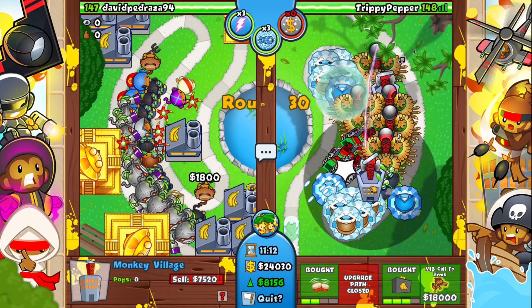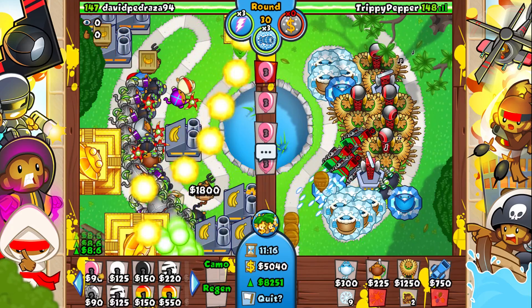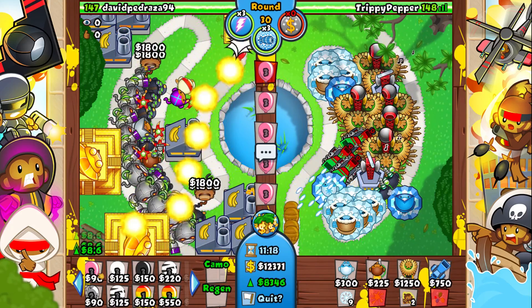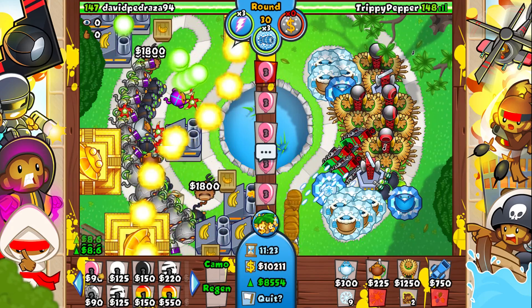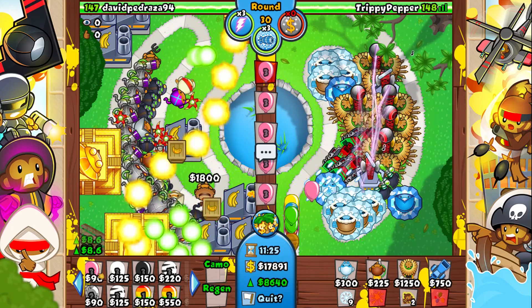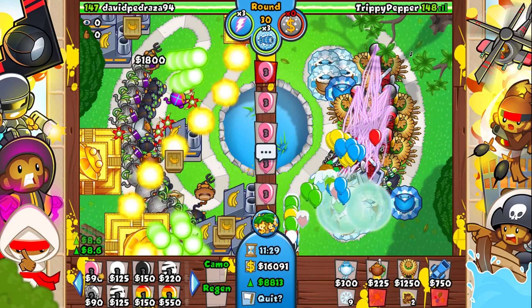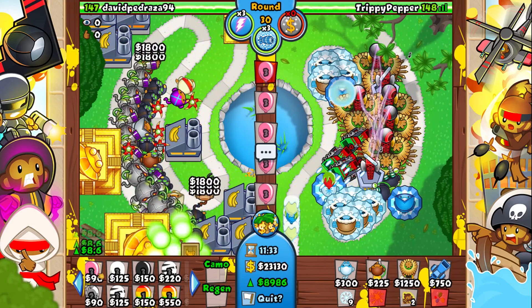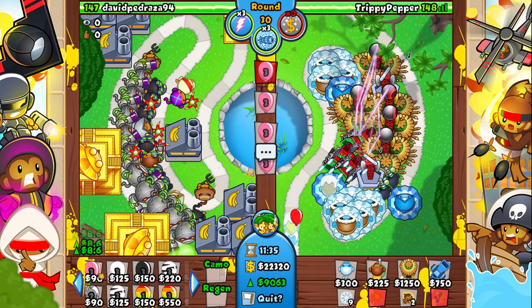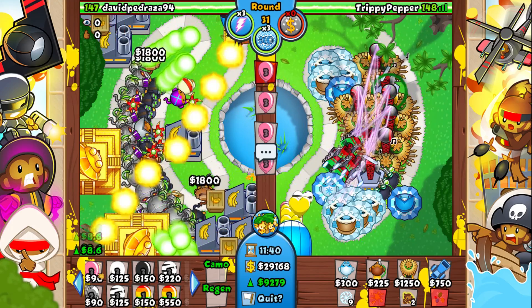Let's get an MIB there and another one there — that's 36,000 just gone, but I really feel like those abilities will be good. I could kill this guy before he kills me — I just don't want to rush him. This strategy is so good especially with the balloon chipper. Without the balloon chipper this really wouldn't have worked — we would have been dead.